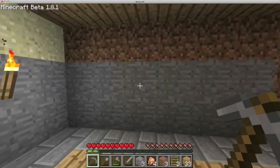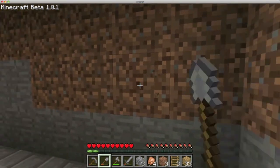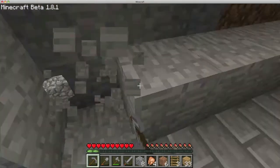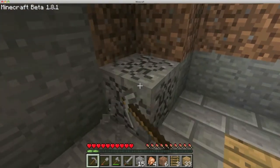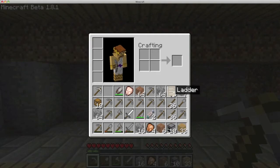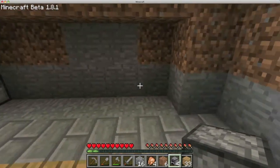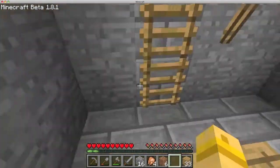I want to have the furnaces indented in the wall — not just standing in the middle of the floor. I'm going to dig out a two-block-high area back in the wall where I'll put the furnaces. I don't think I have enough furnaces yet, but I just want to get this set up a certain way, so I'll go grab more cobblestone.